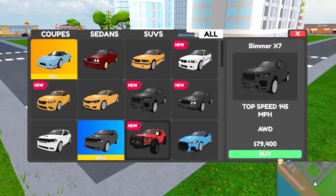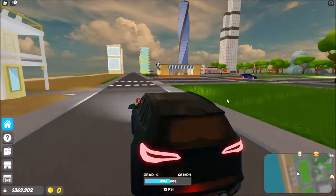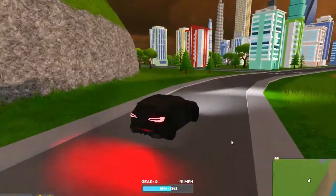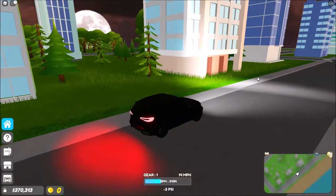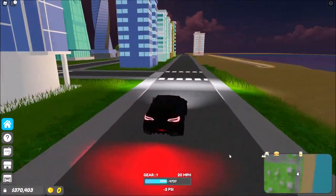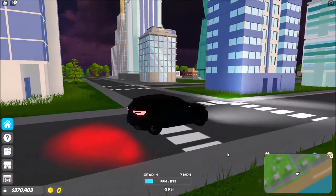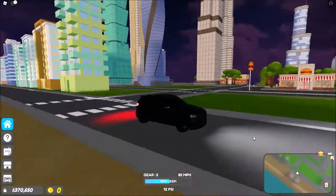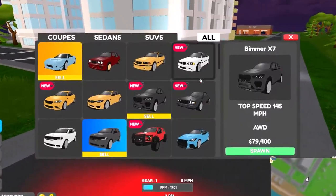Next car: BMW X7 — 145 miles per hour top speed, all-wheel drive, 80k. Let's check it out. It's fast too, all stock. That's almost the same speed as the M2. I don't think I'm gonna upgrade all my cars for this video — I don't really see a big difference. This is the X7 and it's a nice family car.